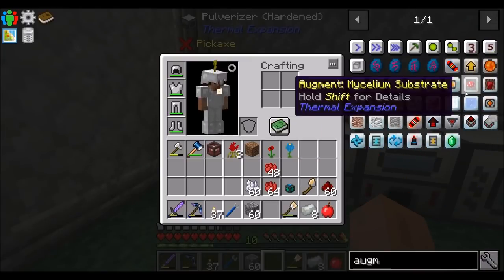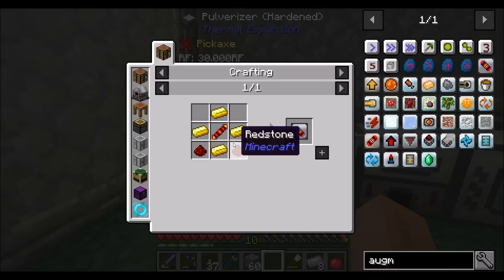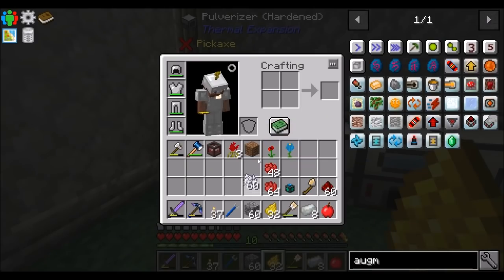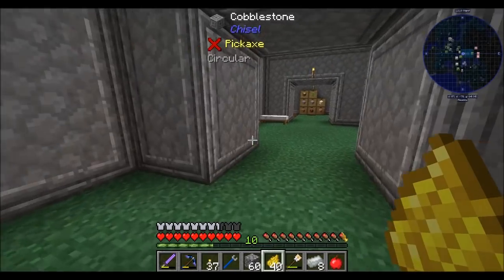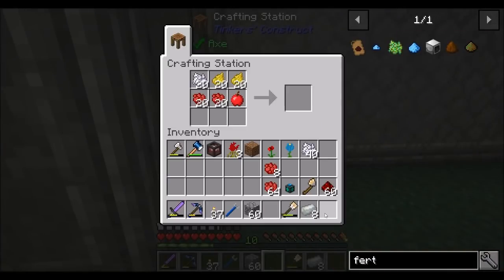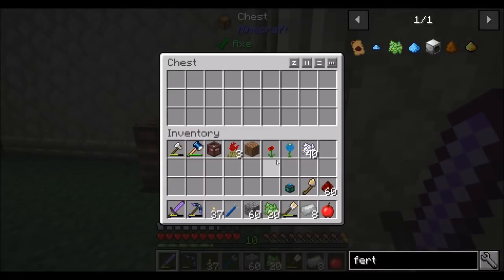There are augments we can make to speed it up even further — processing speed increases max power usage. We'll hold off on that, but at the very least it's an option. So what I should be able to do now is take a decent amount of Floral Fertilizer and make it available to us.